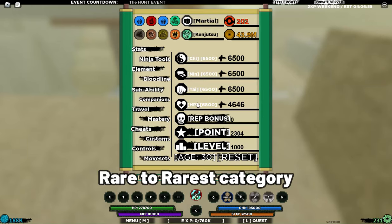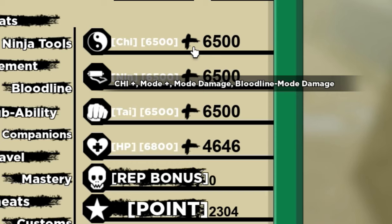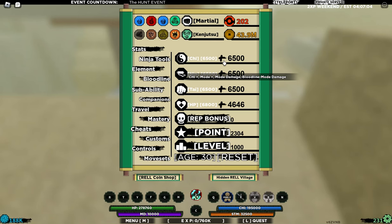Just make sure to have high chi stats, because your mode spec damage depends on chi stats. I can defeat any humanoid bosses quickly with any rare or rarest mode. Furthermore, I'll show you which specific modes I think you should use for boss grinding.